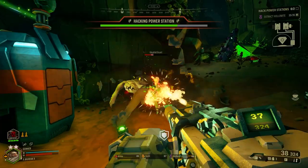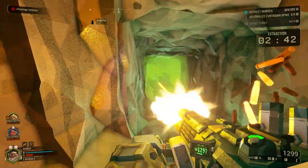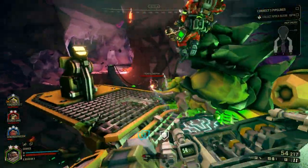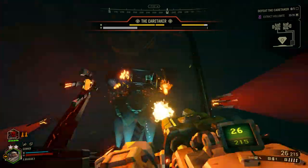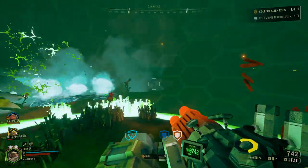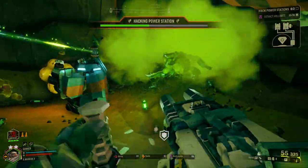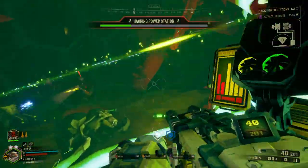The gunner has a pretty simple but satisfying job: shoot and exterminate everything that moves. He doesn't have quite as many intricacies as the driller, for example, but that doesn't mean he's any less useful or integral to the team's success. What makes the gunner stand out is his unmatched ability to deal heavy damage — he can make hunting dreadnoughts a simple walk in the park, shred the caretaker's defenses, and laugh in the face of enemy swarms.